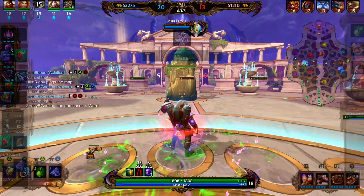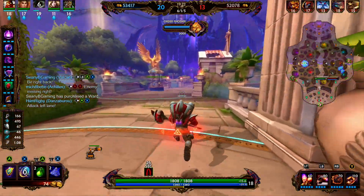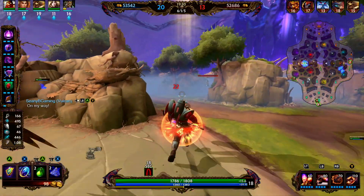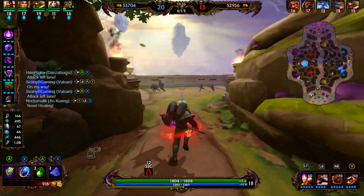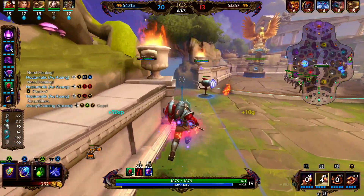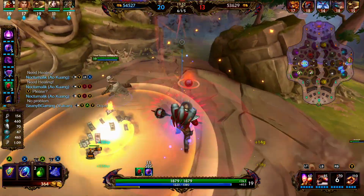We're going to go ahead and pick up Soul Gem. Soul Gem provides 80 magical power, 150 health, 12% magical lifesteal, and 10% cooldown reduction. It has a passive that on successful hits with an ability you gain 1 stack. At 4 stacks, your next ability that damages an enemy god will deal damage equal to 30% of your magical power to each god it hits, and will heal yourself and allies within 20 units for 40% of your magical power, consuming the 4 stacks. Right now we have about 500 magical power, so 30% of that is going to be an additional 150 damage. If you can get your ultimate with 4 stacks to hit multiple people on the enemy team, that ultimate will absolutely chunk them.